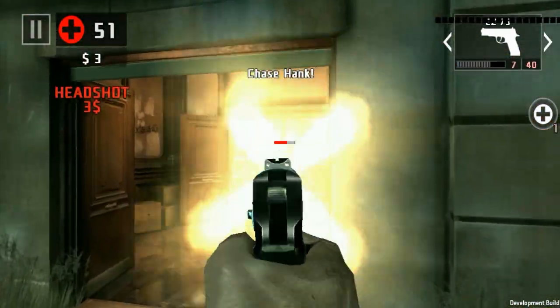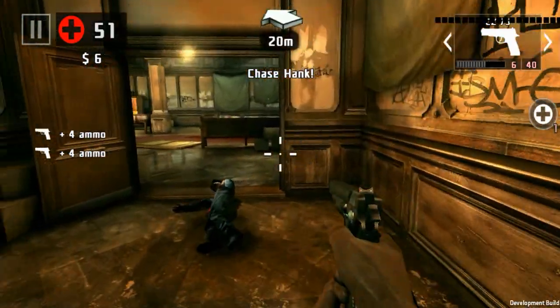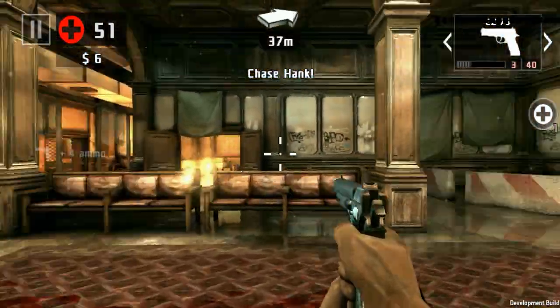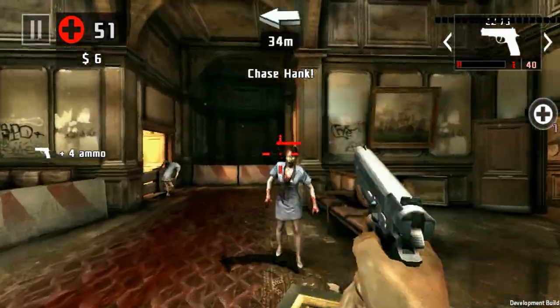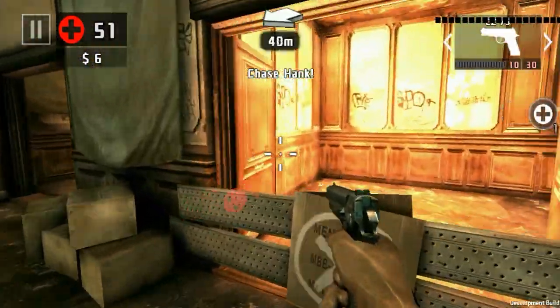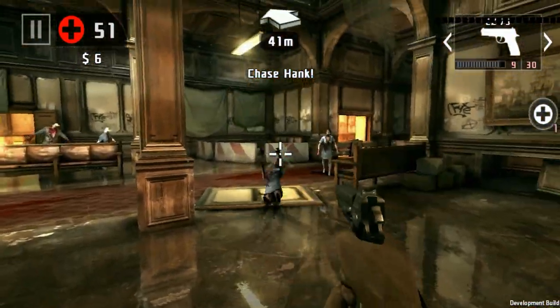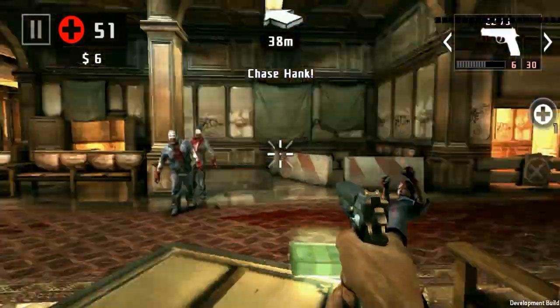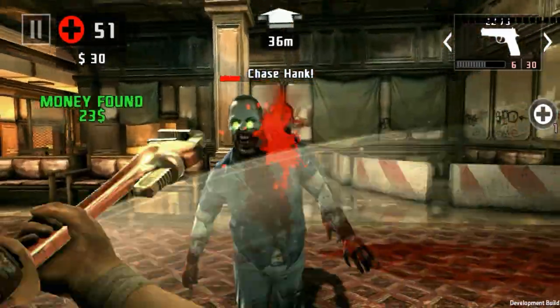I think on hard they have more health or more spawns, probably do more damage as well. They are really slow but they swarm you cause they come out of all sides. I'm going to barricade without looking - no I can't. Chase Hank. Who's Hank? I don't even know who Hank is. I'll just use my melee weapon to save ammo.